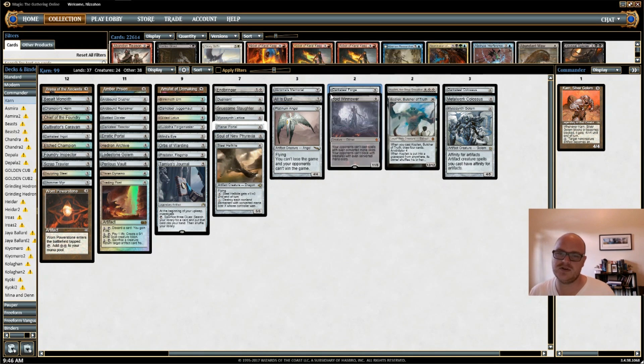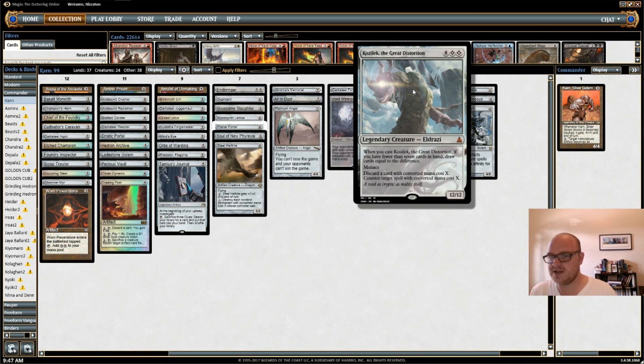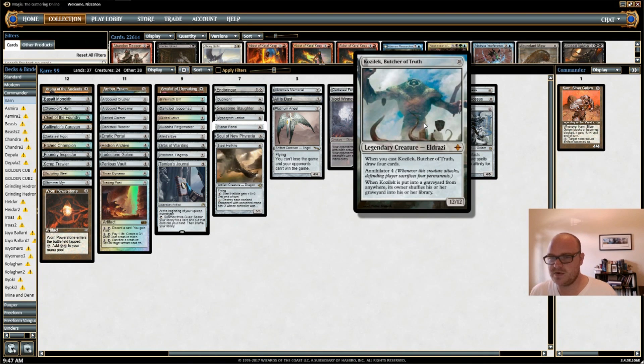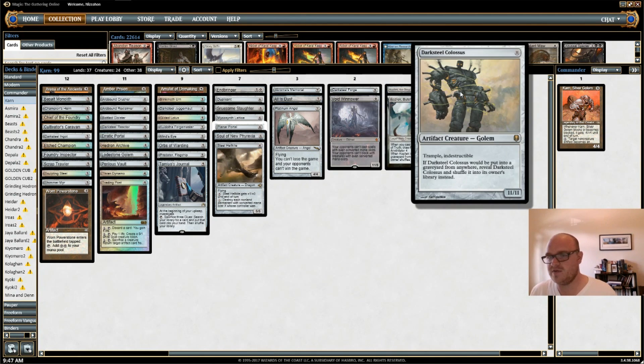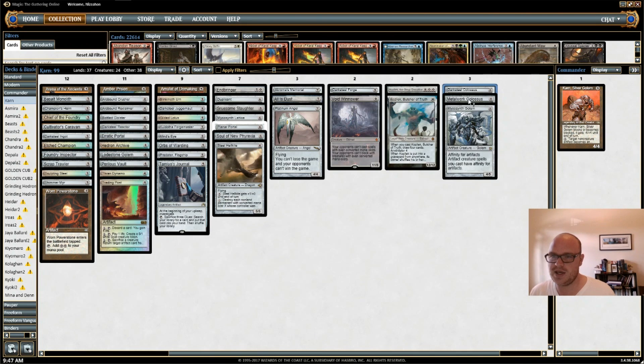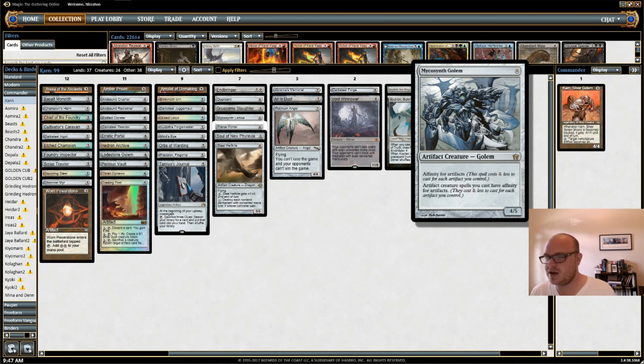Void Winnower isn't an artifact, but it's powerful — it can often shut down your opponent's hand if they happen to have even converted mana costs. I have both Kozileks in here. One of them is clearly better — the Butcher of Truth — but they're both massive creatures that are hard to deal with and that I can ramp into. I also have Darksteel Colossus, another creature I can cheat into play. Metalwork Colossus I can often play for free. And Mycosynth Golem, who costs eleven but gives artifact creature spells affinity for artifacts, which can often make it free to bring Karn back into play — and that's pretty cool since Karn is an artifact creature.